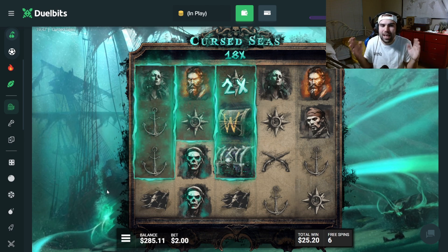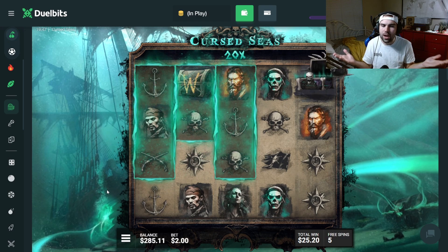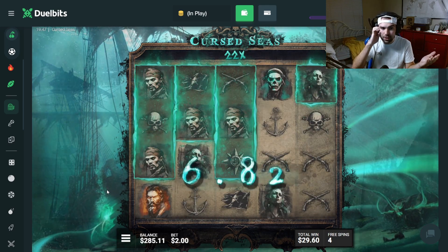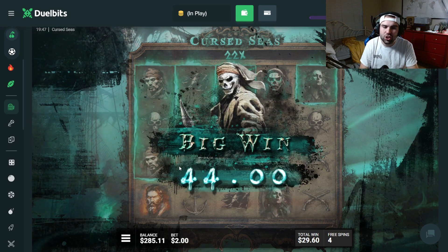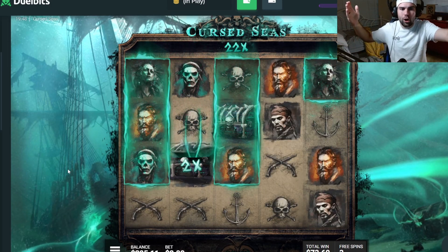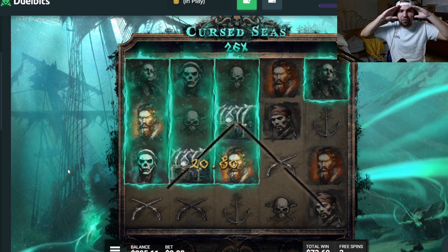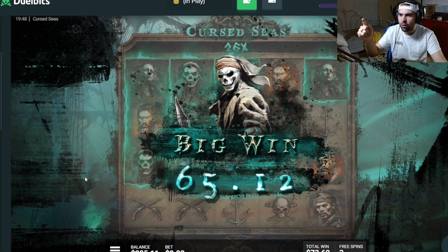I'm not even trolling you guys. If you know this slot, this is a massive perfect setup. All it takes is one connection and this is huge. Not bad — $22. It could still be so much better. Any orange... Oh my god. Orange guys. How much are we talking right now? 52, 104, 104. Oh my god. This is what I'm talking about. This slot is insane, man. 280 stones.